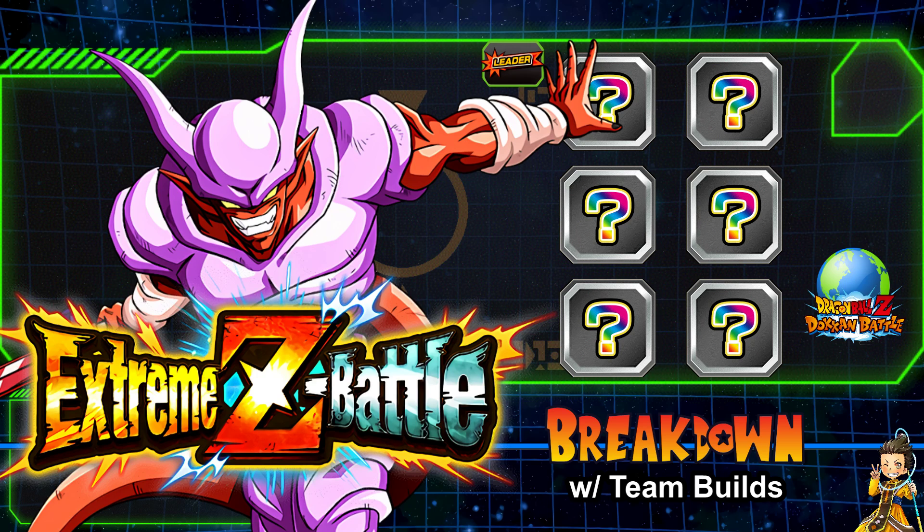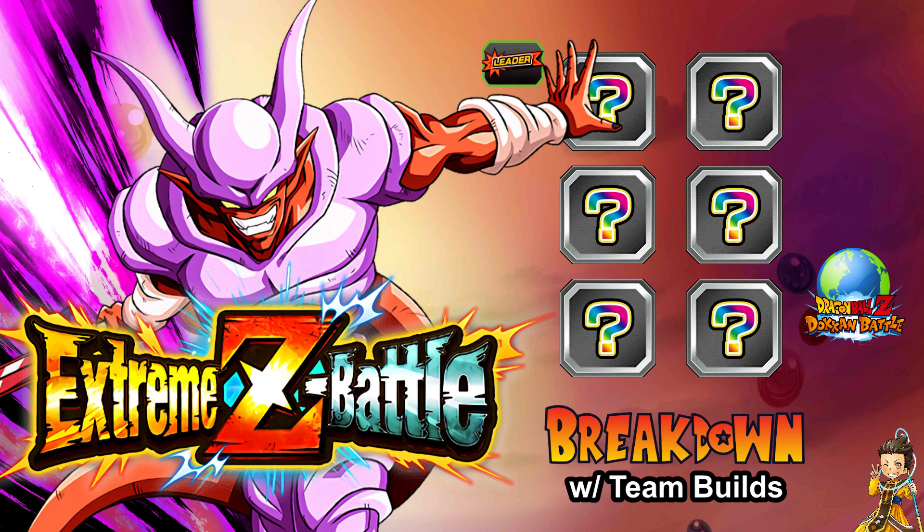That's the full breakdown with team builds, link partners, and discussion of this amazing unit that has finally arrived on global. Also, Physical Gohan and AGL Ultimate Gohan are getting their EZAs at the same time, so make sure you complete those too. This is all dropping after maintenance. Thank you for watching — if you're new, like, subscribe, comment, share, and keep on Dokkan-ing. We'll catch you next time.